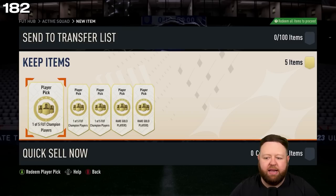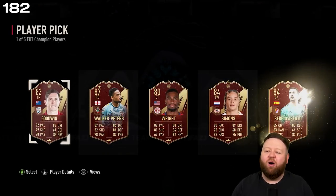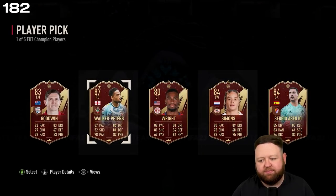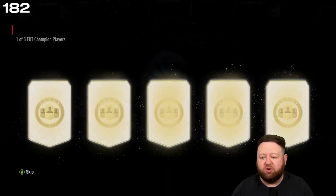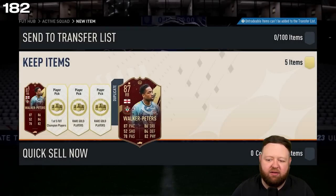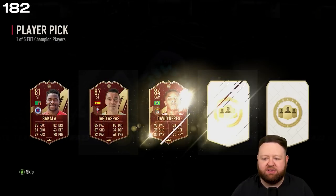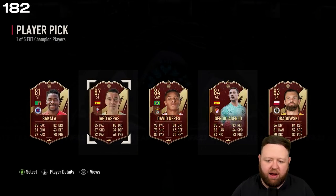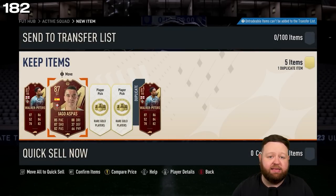Start with the red player picks — what are we gonna get? Best possible scenario would be an Eddie Militao. We get Walker-Peters — all right, 87, I'm not going to complain. As long as we don't get him again we'll be all right. Almost like I knew that was coming — yeah, so we take him again rather than just taking the 84, and then Iago Aspas. Triple 87s for our red player picks — not going to complain.